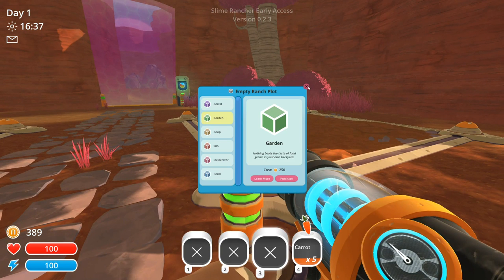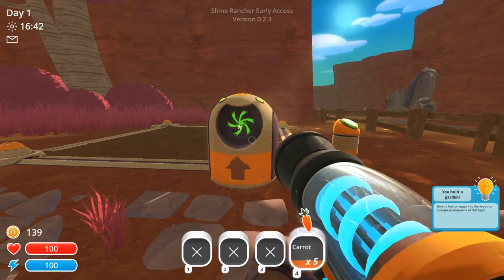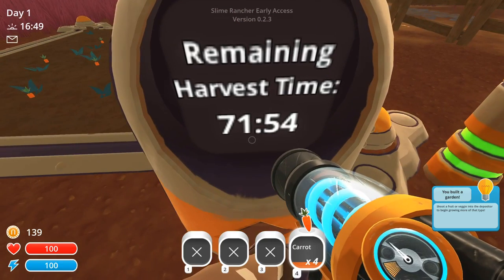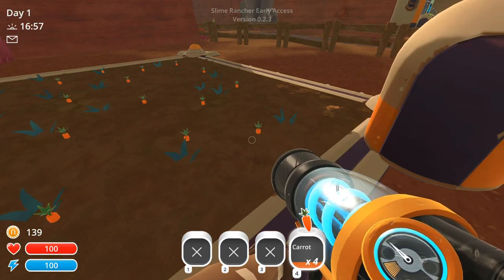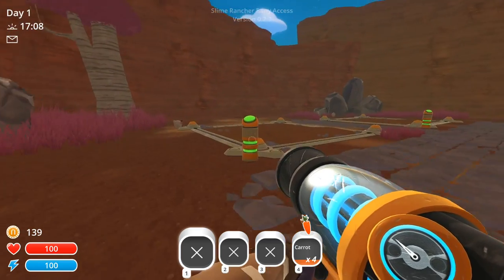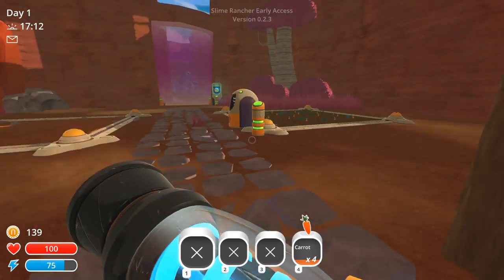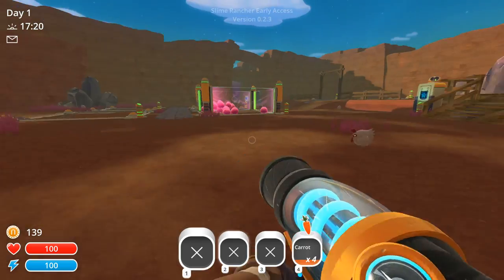There we go — so this is how I could activate it, so it can be a garden or a coop. Oh my gosh, I'm gonna do that right now! Wow, look at that — do I need to water my little garden? Do I need to maintain my garden? Oh, the questions. This is so exciting — I need more food for my slimes, that's for sure.